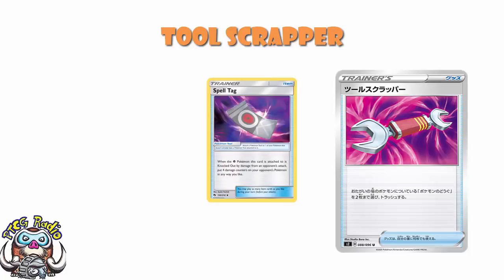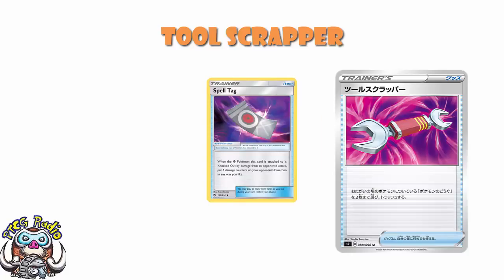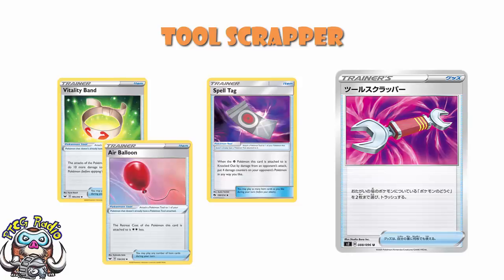Something like Spell Tag can ruin games. You attach it to a psychic Pokemon, and if that psychic Pokemon is KO'd by damage from an attack, your opponent gets to drop 4 damage counters on your Pokemon anywhere they like. Well, now all of a sudden you can drop a Tool Scrapper to get rid of Spell Tag before it actually activates, and then you don't get all of that damage. You're ruining your opponent's plans. Maybe it's something simple like getting rid of Spell Tag, or a Vitality Band, or an Air Balloon — but maybe you can completely ruin their day.